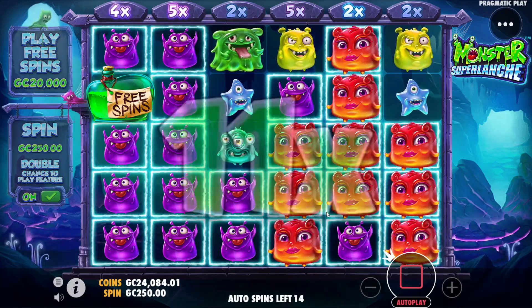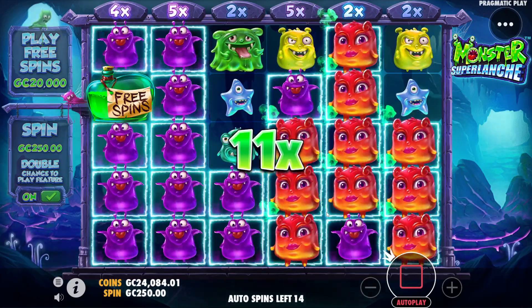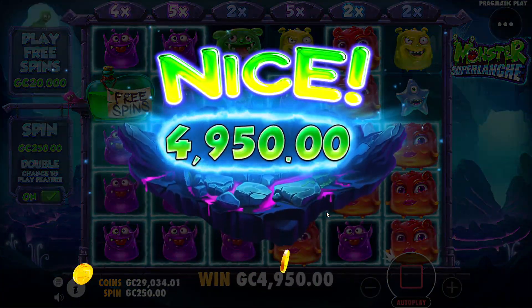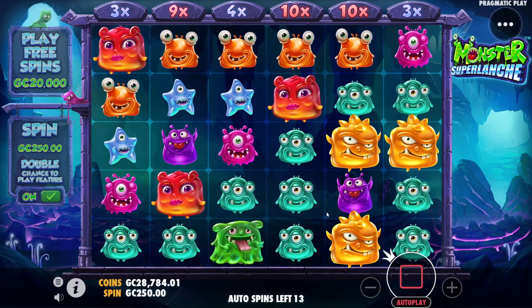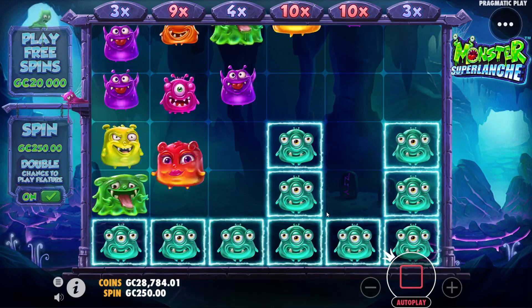Nice little base game going on here. We're not going to get into the bonus, but an 11x on a base game including a premium symbol — that's 4,950 coins. That's enough to even pay for the spins we're doing to try and get into a bonus in the first place.